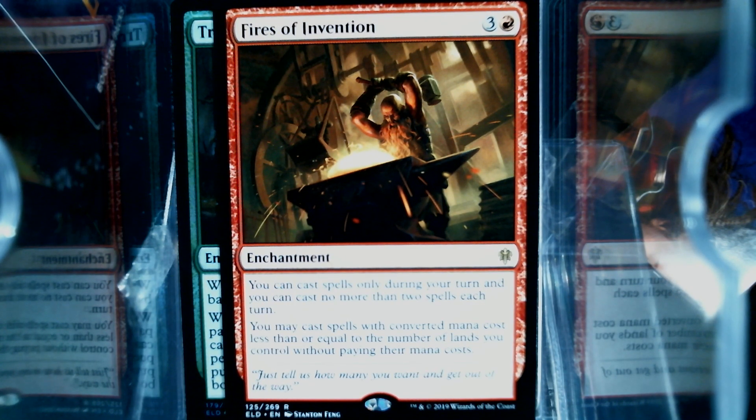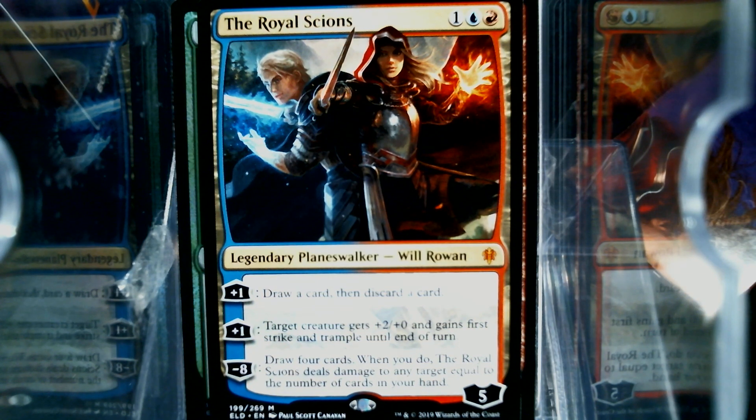We have the Royal Scions — Rowan and Will in the house. Three mana, five loyalty walker. They're not shy about the loyalty, are they? Plus one draw on this card — or two plus ones. Target creatures get first strike. Draw four when you do. Deals damage.